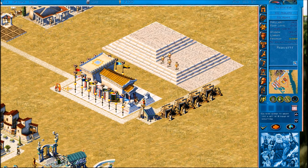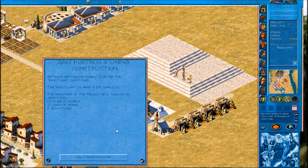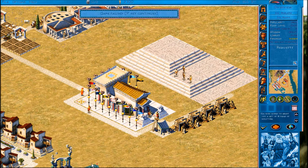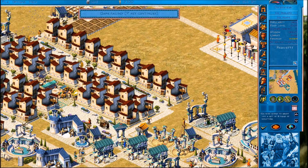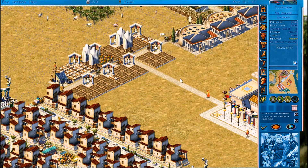As soon as these guys get materials they'll get started. What are they waiting for? They're placing marble tiles - does that mean the marble is on its way? Yeah, it's going to the storehouse rather than the masonry shop.